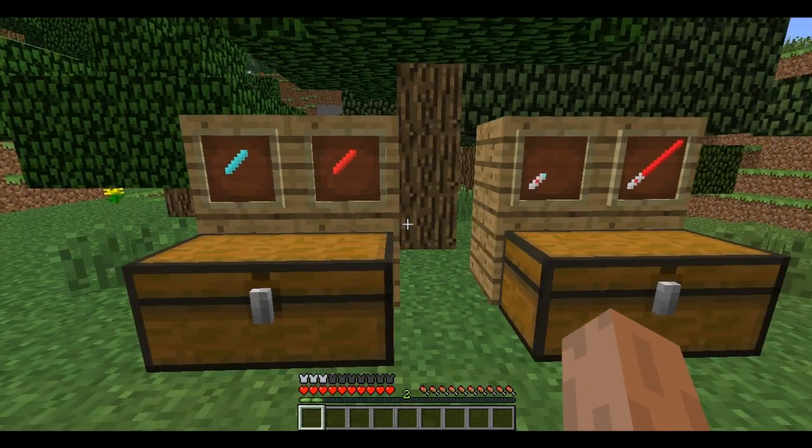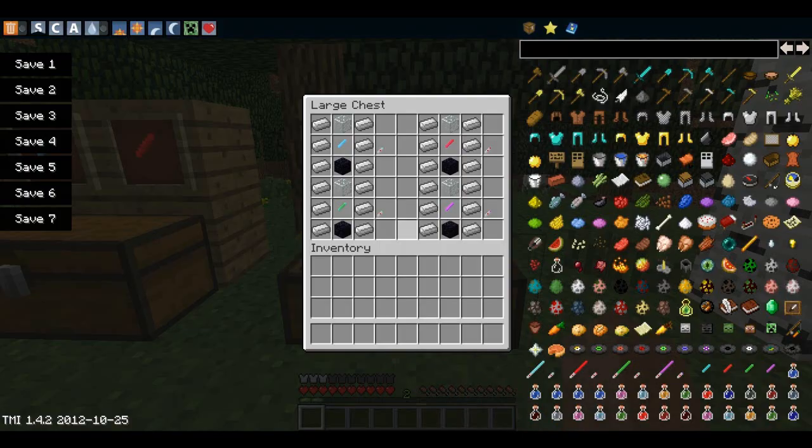So with the crystals, you can make lightsabers. You need iron in the corners, glass at the top, and obsidian at the bottom. And you put your crystal in the middle like so.